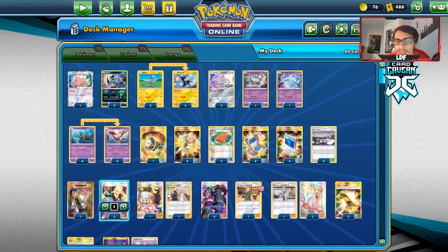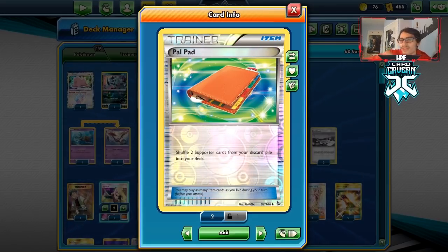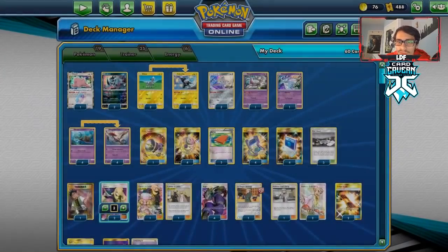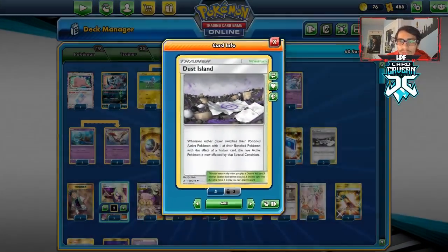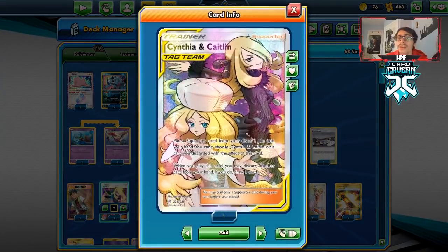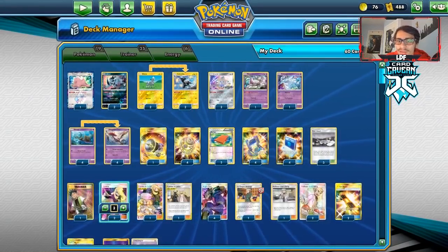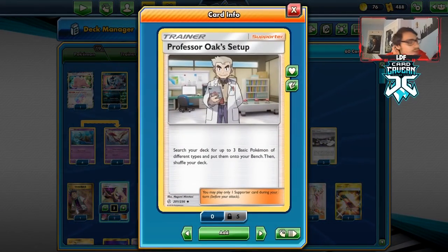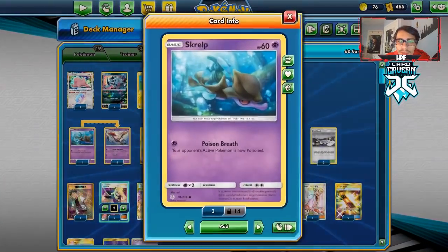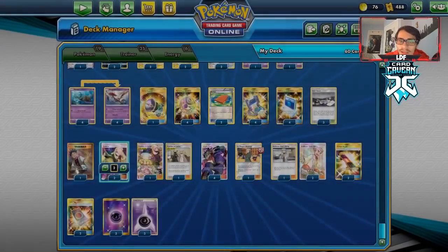Going to the items: one Great Catcher, four Treasures, four Poké Comms, two Pal Pads to get Kogas back. Four Pokégears to find our supporters. Three Dust Island for our stadium. I'm playing Brock's Grit, two Caitlin & Cynthia — that card lets you get a Koga back into your hand which is amazing. Four Koga's Trap to poison them. One Lieutenant Surge of Strategy — it's pretty easy to fall behind in prizes, so we can do combos like Koga then Caitlin & Cynthia to get the Koga back. Two Spell Tags, two Escape Boards, six Psychic Energy.